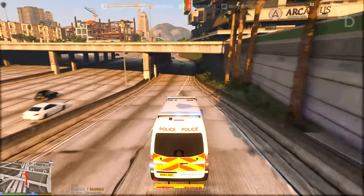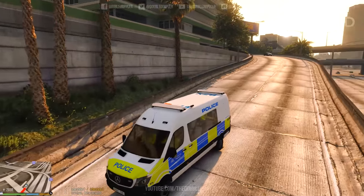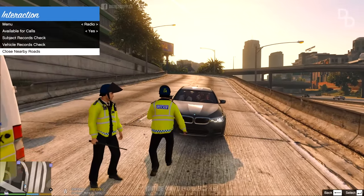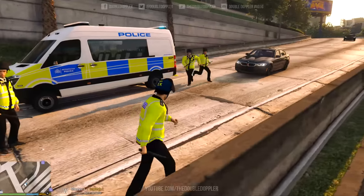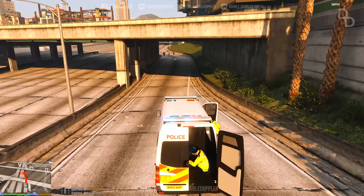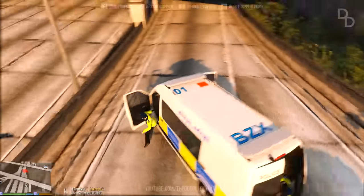We're now on scene. We'll be the emergency incident team. I see some guys running towards us — I need to close this road off. I hear gunshots. I need to call some CO-19 units. They're responding in proper armed response vehicles, not normal police cars. We're going to close the road with our van, leaving a gap so the armed police cars can get through. One BMW X5 has arrived on scene — armed response vehicle.